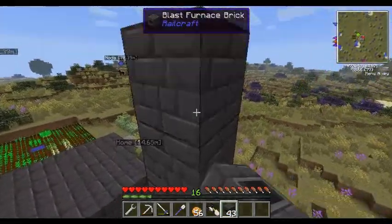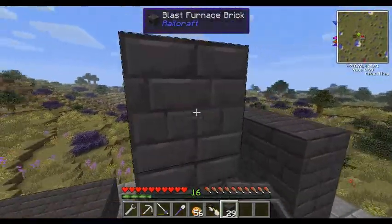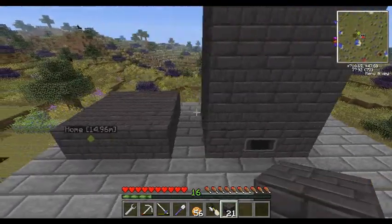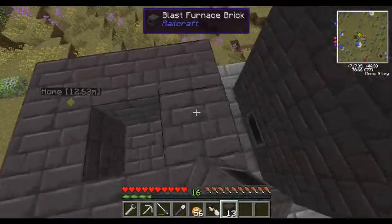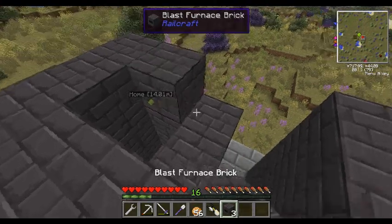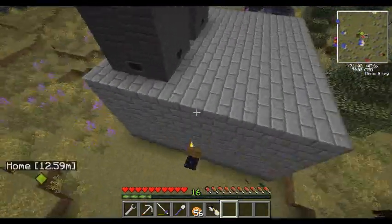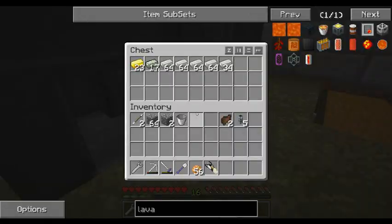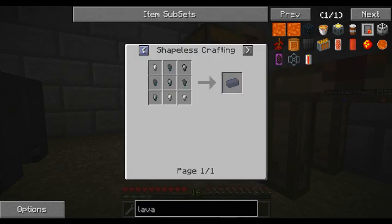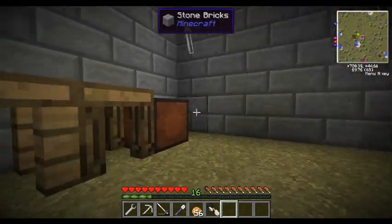The Blast Furnace from Railcraft is a 3 by 3 by 4 tall structure, and it converts iron into steel. Blast furnace — done. We're going to need a lot of fuel to burn in these. Now that we got that, we can put some iron in there — but no we can't, because in order to make steel in these we need coal coke, which I need to make in a coke oven. So that would be fun.